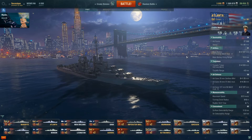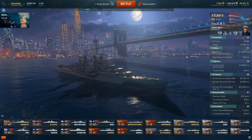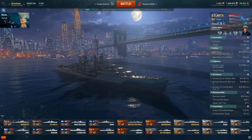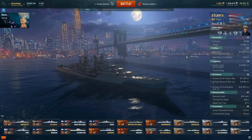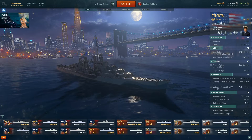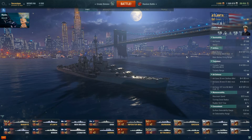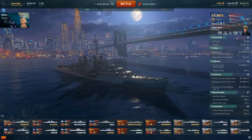The Atlanta is a tier 7 premium cruiser and a popular choice for newcomers to the game. The Atlanta is what I call a fragile DPS monster, and what I consider to be a support ship. It's not really well suited as a frontline attacker like many other cruisers of similar tiers, and that's where I see people struggling with the Atlanta.